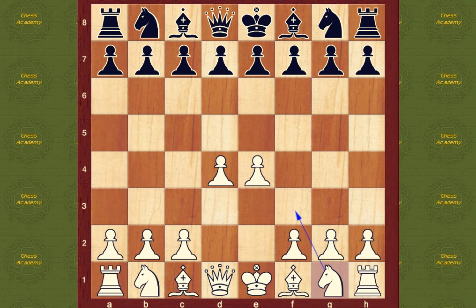Next, I would develop my knight to f3. There's a saying in opening play: knights before bishops. In many opening positions you'll have a choice — you can bring out either your knight or your bishop. In those situations, usually you'll bring out your knight first. So knight f3.